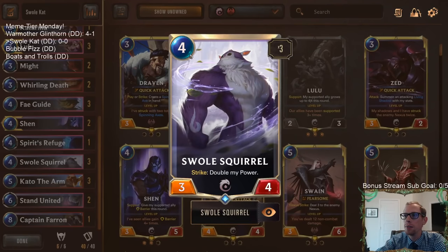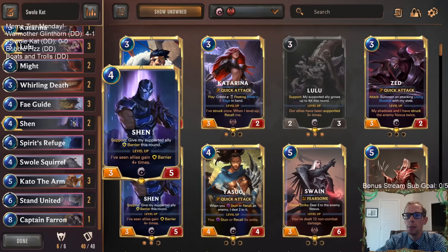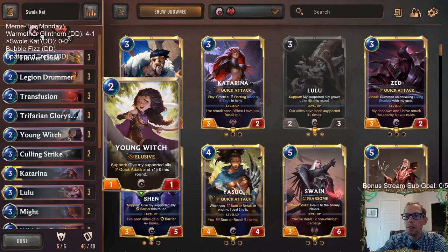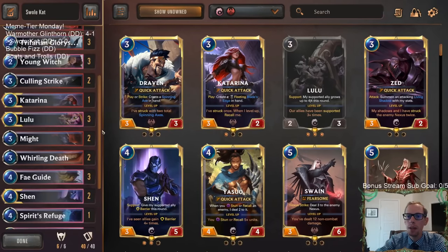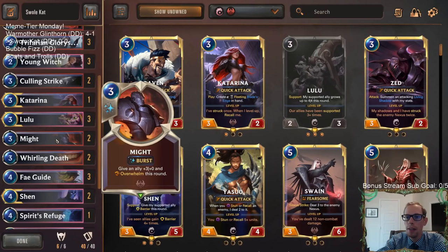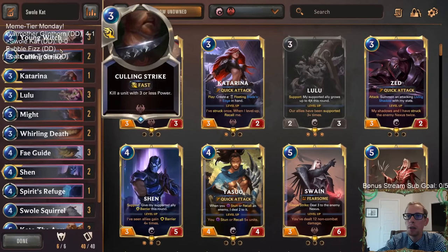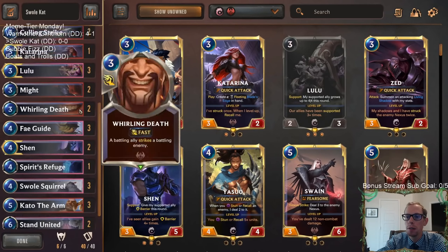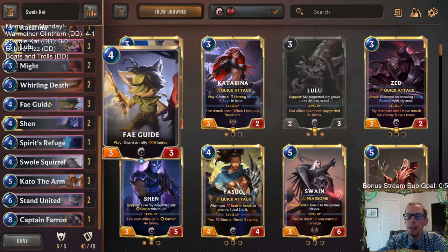So we're a Swole Squirrel deck. This card - first time playing this one - four mana, 3/4, whenever it strikes we get to double its power. So not health, just power. We wanted it to strike a bunch and not die while striking. We have Shen to give it barrier, Young Witch giving it plus one plus zero and Quick Attack, and Legion Drummer giving it Quick Attack. Hopefully with Quick Attack it can survive combat. We also have Whirling Death to allow it to strike again.